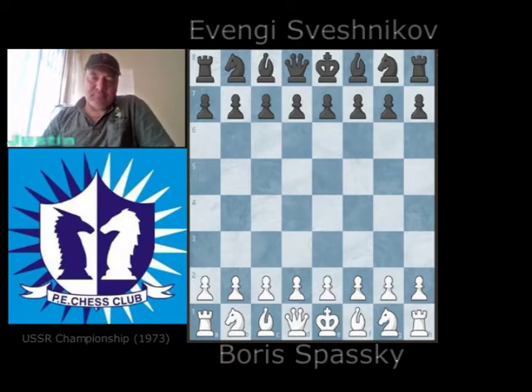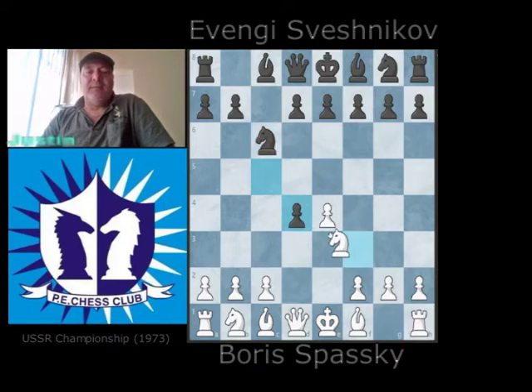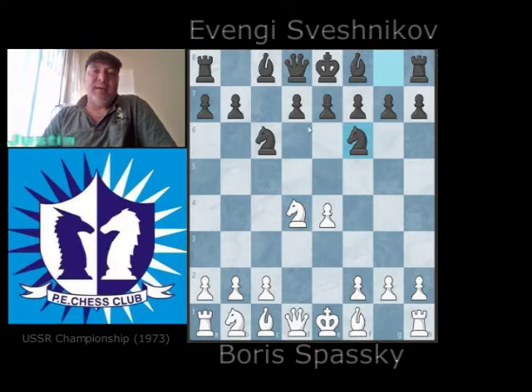Once again, Spassky shows tremendous middle game skills. The Sveshnikov is e4, c5, knight f3, knight c6, d4. Then the typical Sicilian idea — swapping a flank pawn for a center pawn. So if black can survive, he has two pawns on d7 and e7, while white only has one center pawn left on e4.